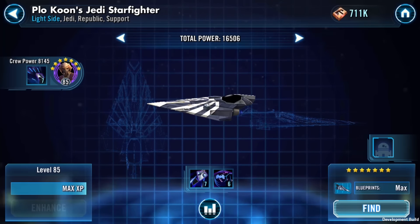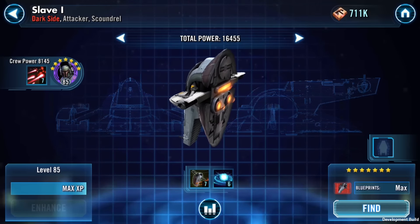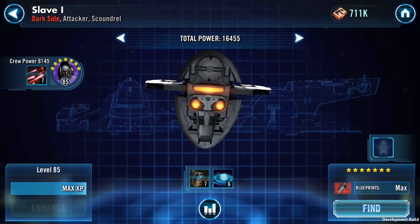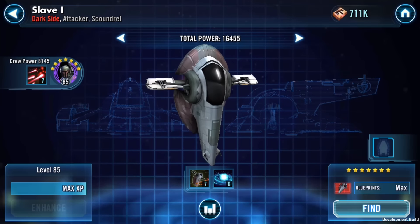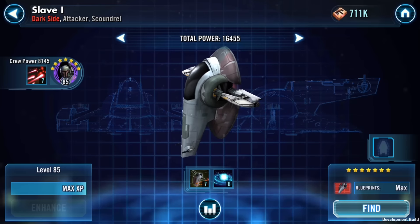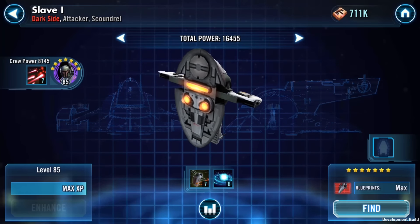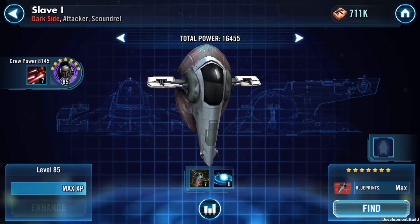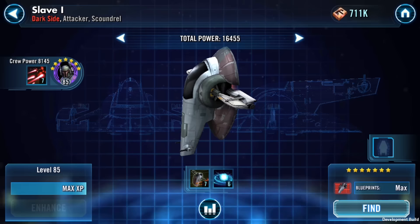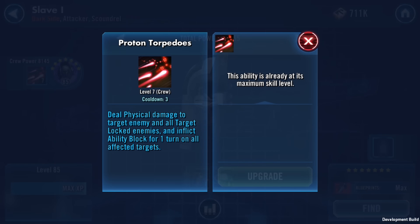The very last ship for this launch is called the Slave One — a dark side attacker scoundrel ship. It has Boba Fett, and there's a Boba Fett rework happening probably around when this video comes out, so keep on the lookout. His crew ability is called Proton Torpedoes with a cooldown of three — it deals physical damage to a target enemy and all target locked enemies, so this is an AOE on the target and anybody else with target lock.